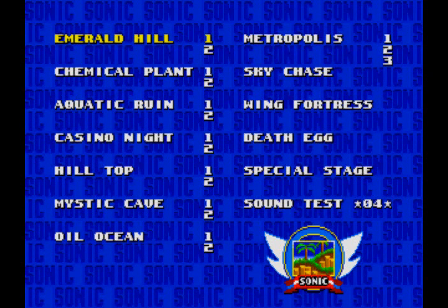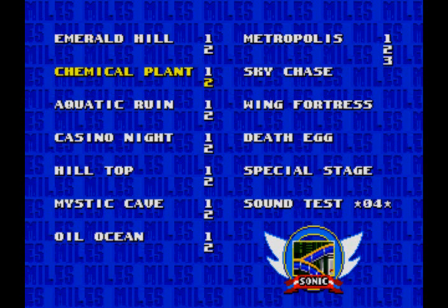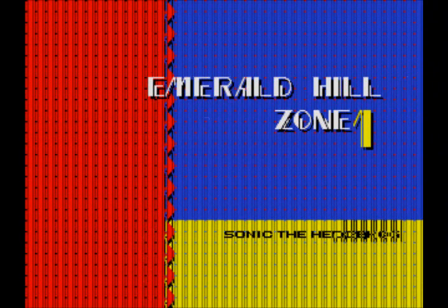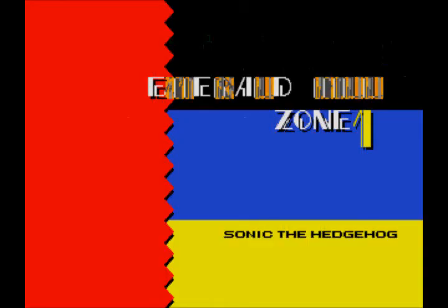I have level select and debug mode enabled, so I can go to any level I want. First, let's go to Emerald Hill Zone. We got red dots and the level doesn't load. What the heck?